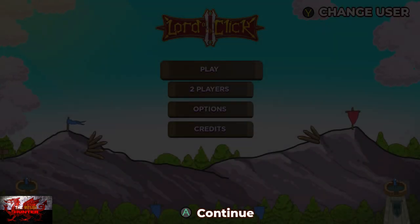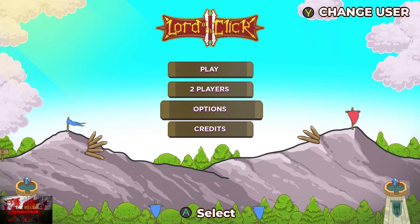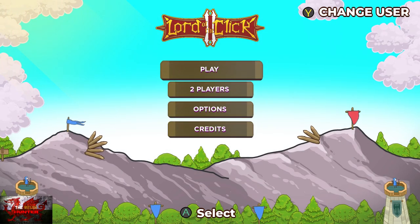This was developed by Huge Pixel, published by Chilly Dog Interactive and is available for a lovely small, as usual, £4.19. Now this is basically the same as the first game — it's a management type game where you have to defeat the enemies by clicking on various options you have available at your disposal, i.e. swordsmen, castle upgrades, archers and more.